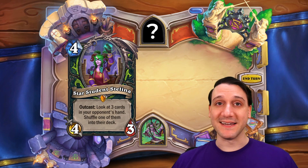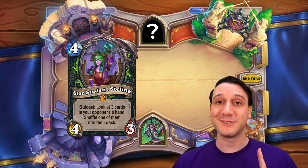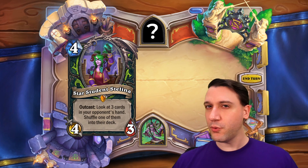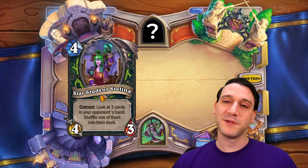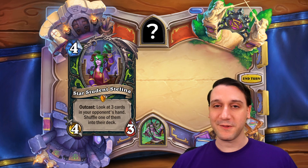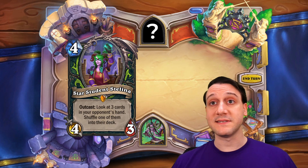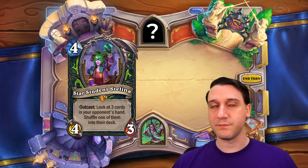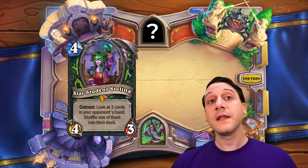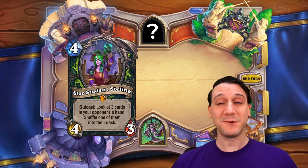Star Student Stellina is a 4-mana legendary 4-3 minion with an outcast effect to look at three cards in their opponent's hand and shuffle one of them back into their deck. So you finally manage to get all the cards together to pull off your combo, and then the Demon Hunter plays this to completely wreck your dreams. Hopefully you just top-deck the card they just shuffled in, but otherwise there will be rage. This is a great counter to combo decks or a great stall against extremely powerful cards like Galakrond, Plague of Death, Alexstrasza, etc. Fortunately for any opponents, this card is only good when played from the outcast position — so about 1% of the time, Demon Hunters won't be able to wreck you.